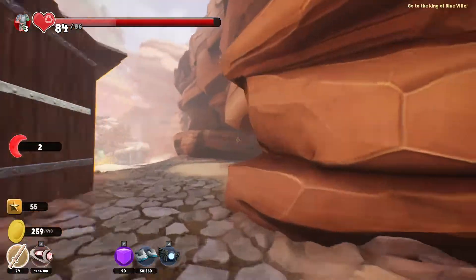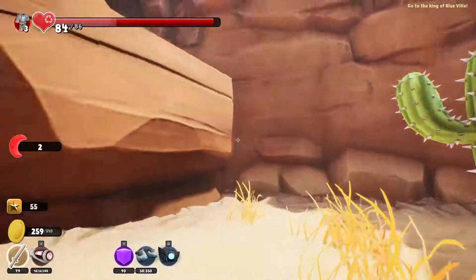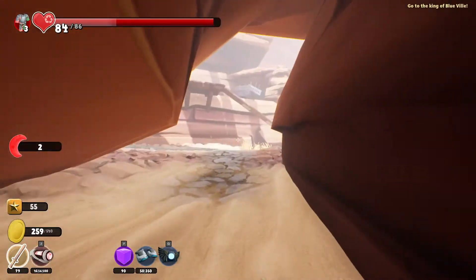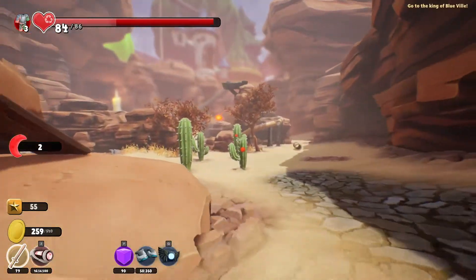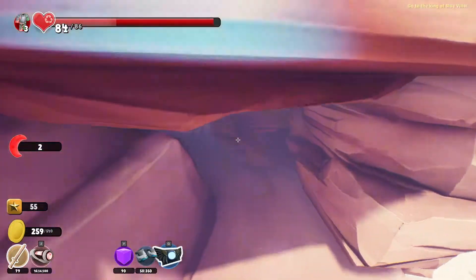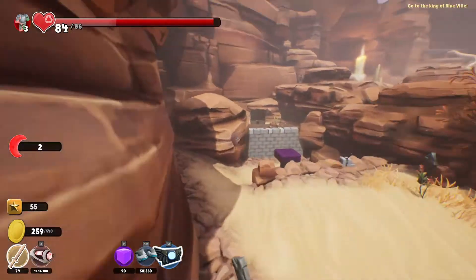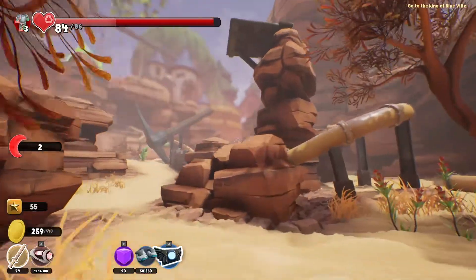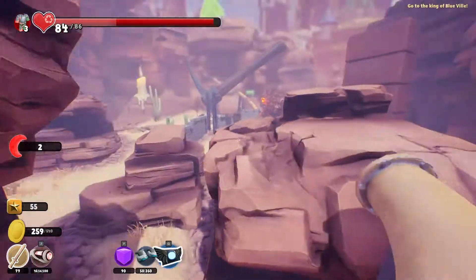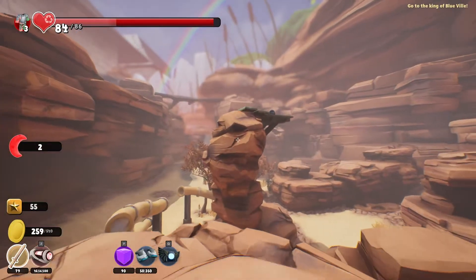I'm thinking of locations I haven't been yet, or locations that I've been to but wasn't able to complete because I didn't have the floaty thingy — it's like a magnet I guess. I know I can get past this now because I can float. What else should we be able to do? I think there's a chest up there and I don't think we've been there before. There's definitely a chest up there — how am I gonna make it up there though?